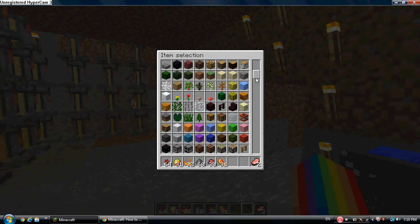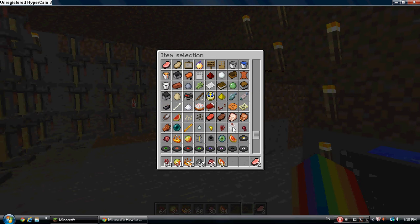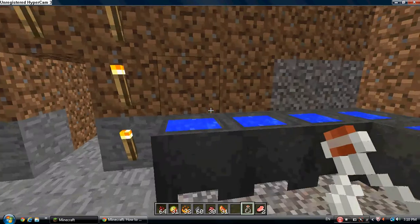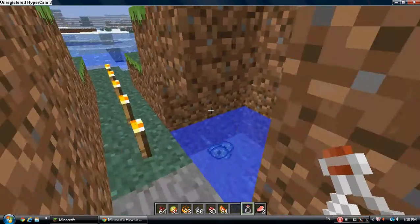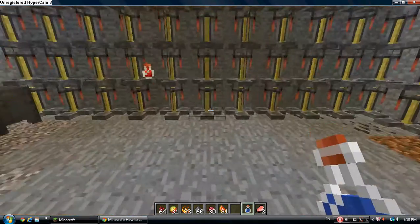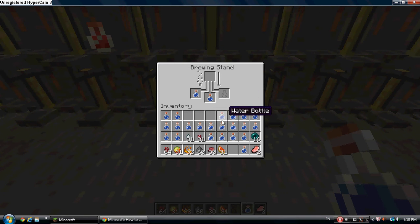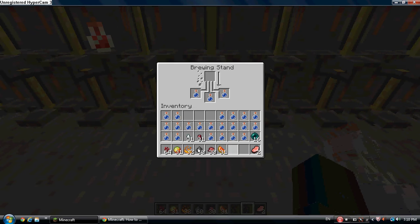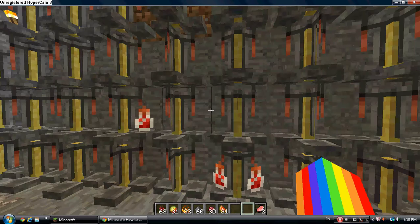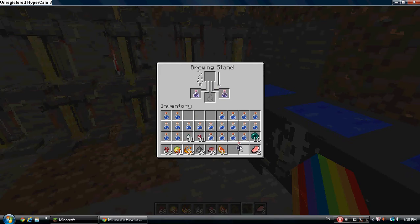So the first thing you want to do is go find a glass bottle and go up to a cauldron or any water source, fill it up, put it in here — see the three slots — and put a nether wart in if you want, and then you get a potion of weakness.